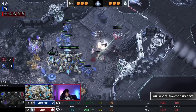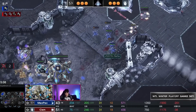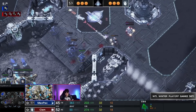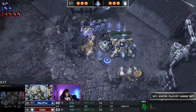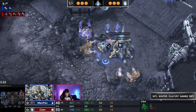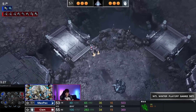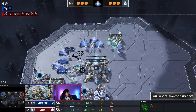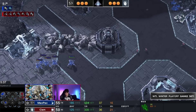He keeps on dodging until he finally loses one, then two Cyclones. That was a ridiculous amount of successful dodges that provided so much value for Clem, though he's running out of steam. Max Pax does his absolute best to keep everything alive on low HP — every single Stalker will count following up, especially once they have Blink to stay alive and find value.